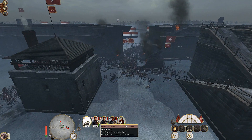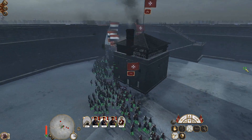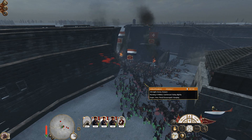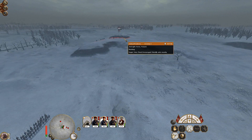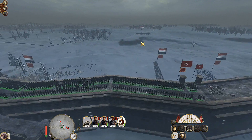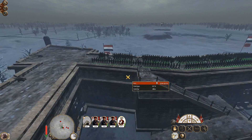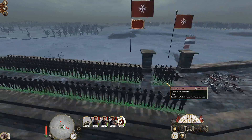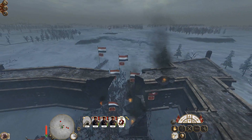Hold for as long as you can. Do not let them in. We can get rid of their general — the general seems to be over there. You guys try and shoot him. We've got one, two, three cannons — try and take out the general. If we take out the general, that might help with morale.